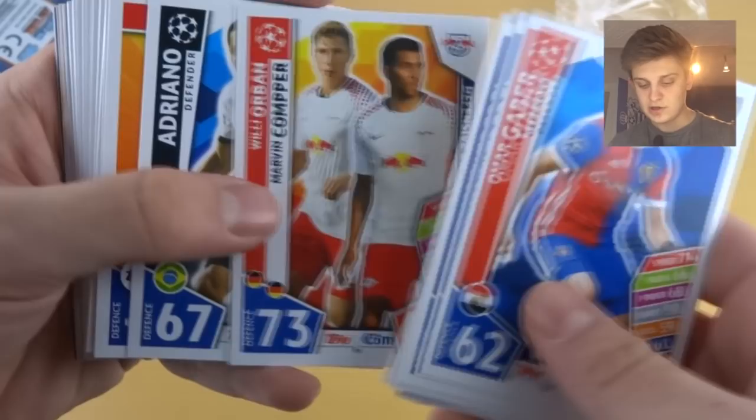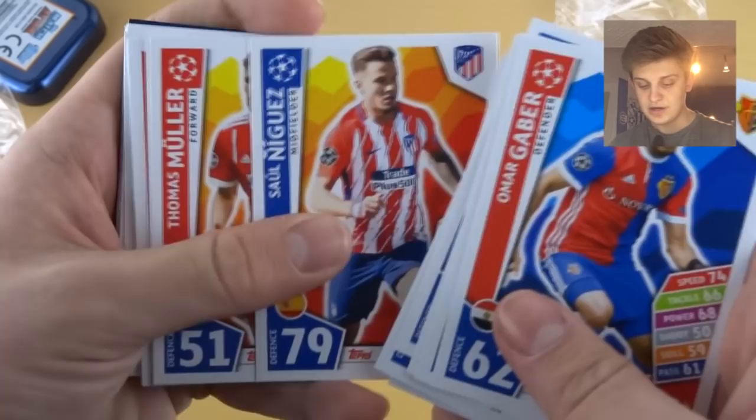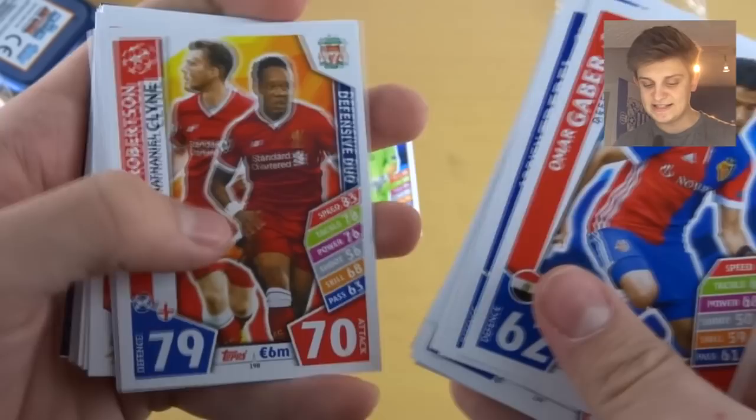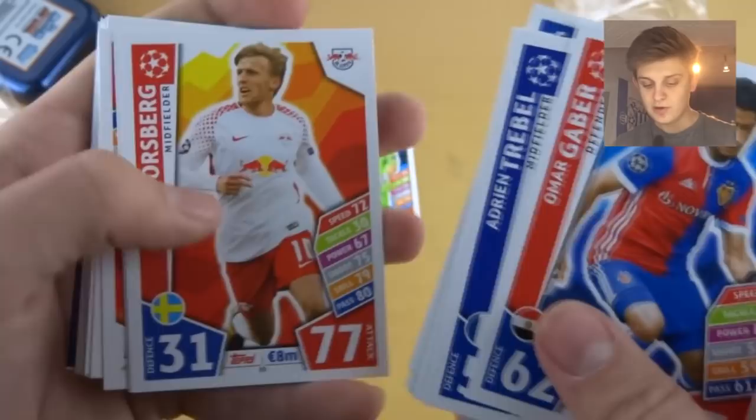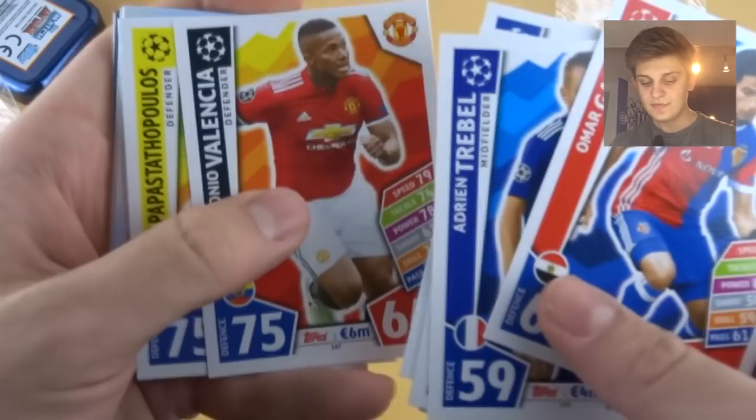Then we've got Mandzukic, Ninguez — is that Ninguez? Thomas Muller, De Shiglio, Schmitz, Robertson and Klein defensive duo. Then we've got Gregus, Monaco badge, Forsberg. I'm loving these cards. We've got Danny Rose, Julio Cesar, Tapia, Ericsson, Juan, Antonio Valencia, Socrates, Papastafopholos — I'm quite proud of that pronunciation, to be fair. Then we've got Florenzi.